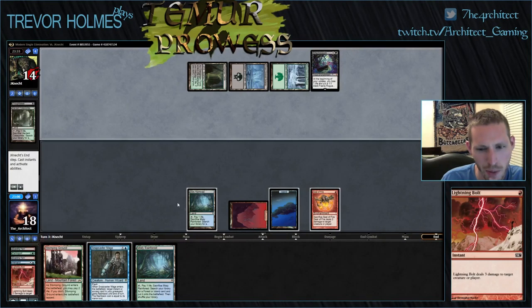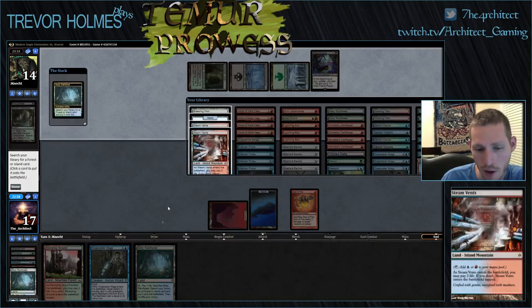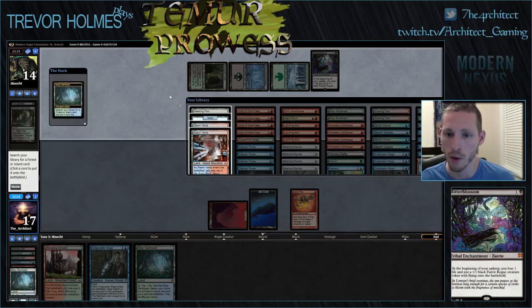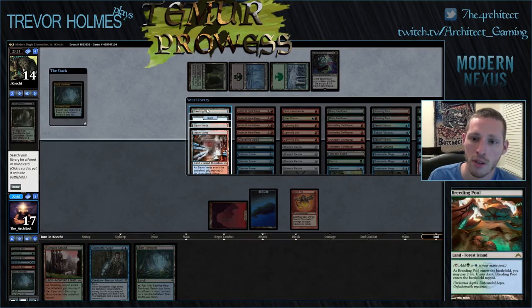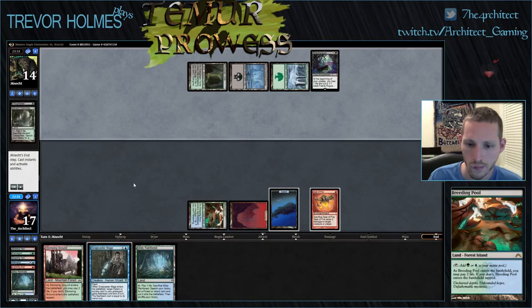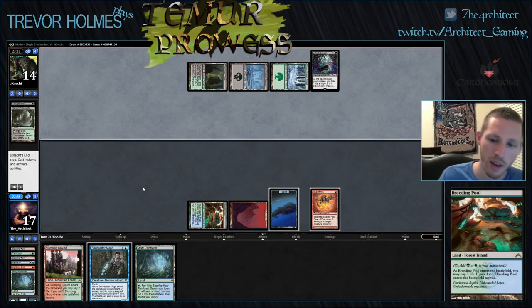I think we might just bolt him here. If we draw nothing we might just have to flash in the Snapcaster, Seal of Fire down his 1/1, and try and start getting in some chip shot damage. I actually feel like Breeding Pool is fine — I won't ever need two green. The Breeding Pool means I can just play my Stomping Ground tapped later on. I already have access to two red — yeah, I think Breeding Pool's fine.